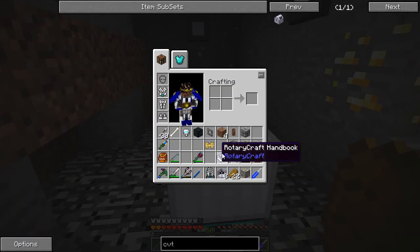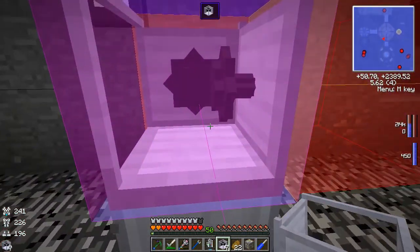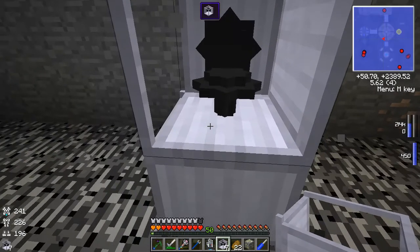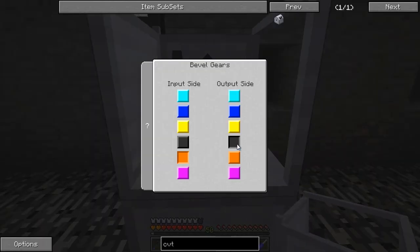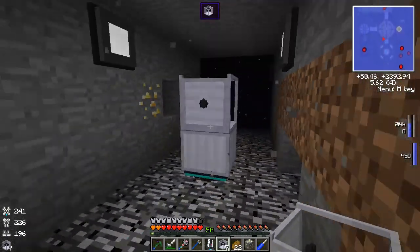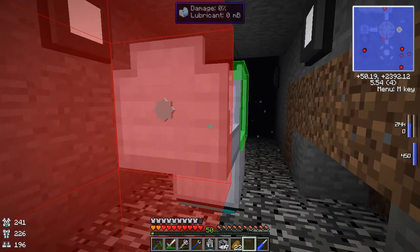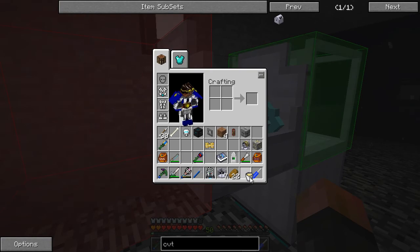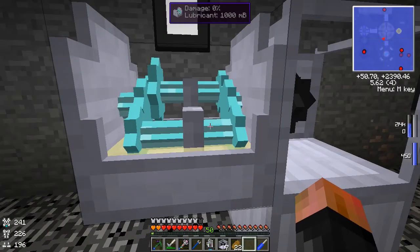We go with the bevels on top of that — put the bevel gear right on top and set the output to light blue. We'll set it up going this direction. Next thing we'll need is our gearbox, and before we forget and damage it, we'll put some lubricant in there right away. Now it should be good.